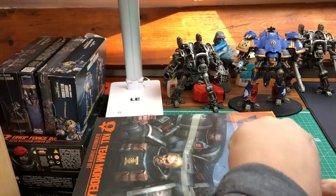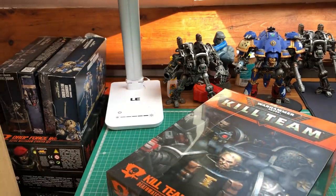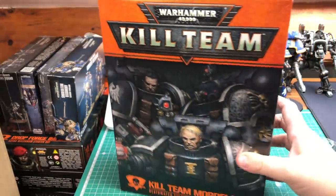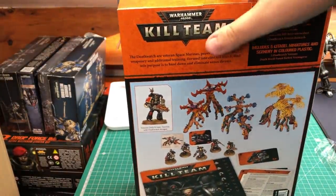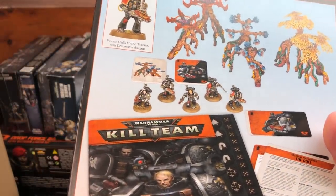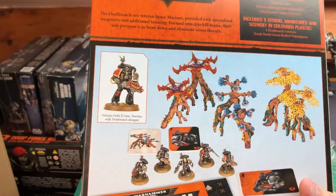Let's take this off and see what we get inside this box. Turning the box around, this is what you get: a little five-man squad, cards, and some of the terrain.